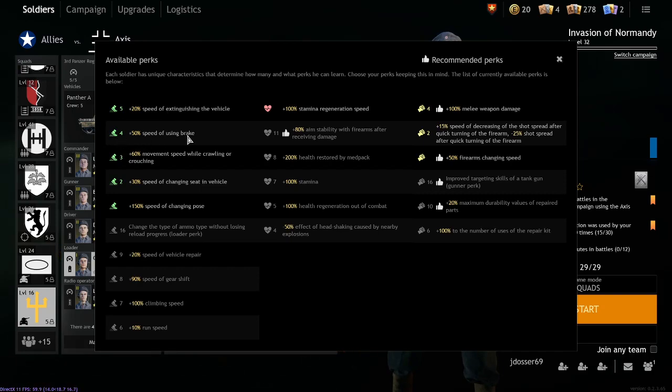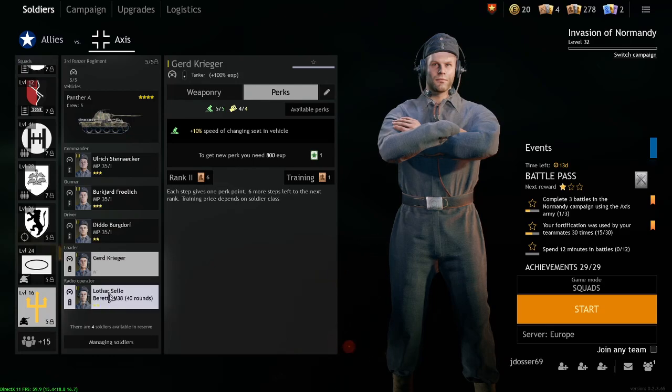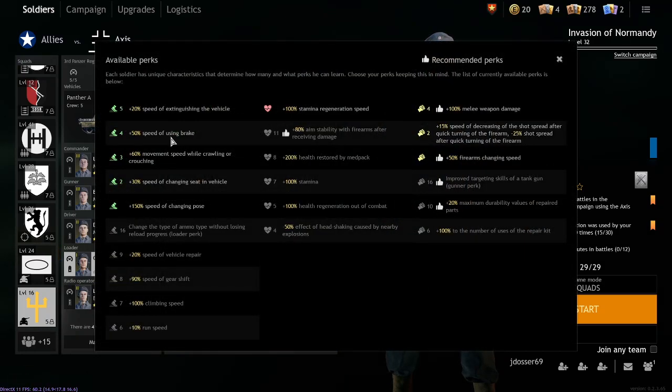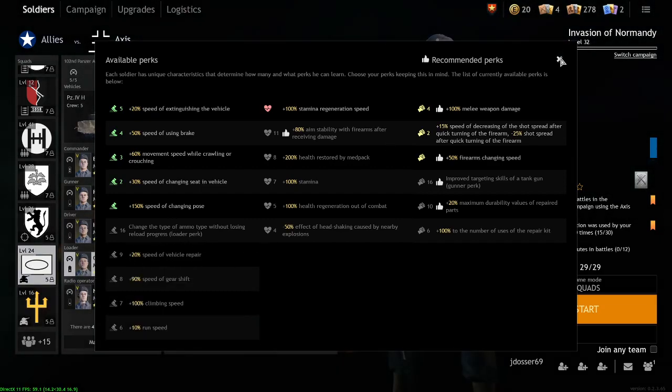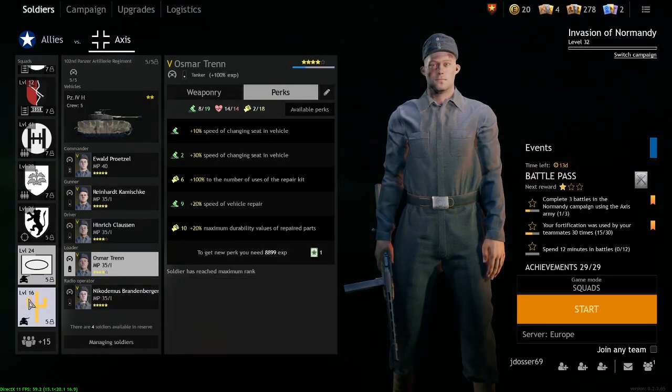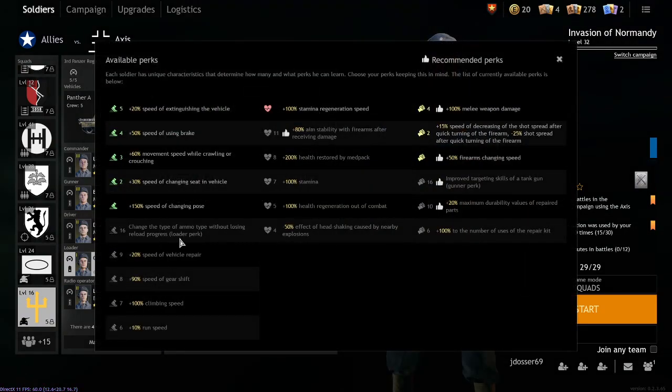The 50% speed of using brake only applies to drivers, so I'd recommend grabbing it on the driver and radio operator, since the loader has another perk I'll mention. If your driver gets killed, someone else can have the same perks. The seat change speed perk is a really good, very low-cost perk — it can literally save you in certain situations. The disload perk, on the other hand — I don't really see the point of it. It doesn't even seem to work well and I don't have it on any of my guys.